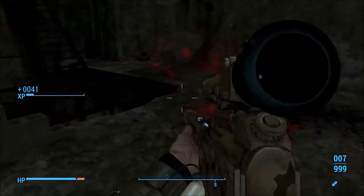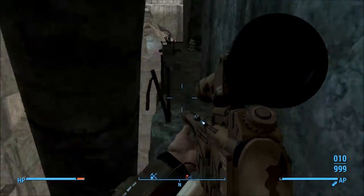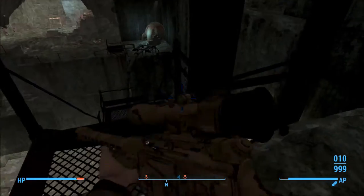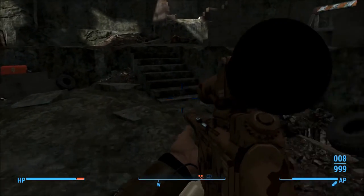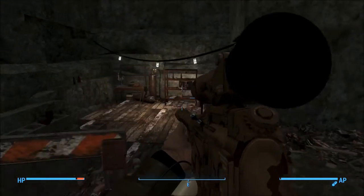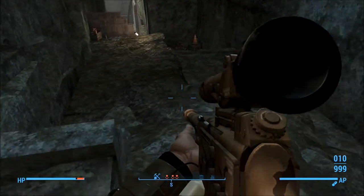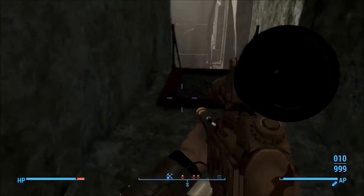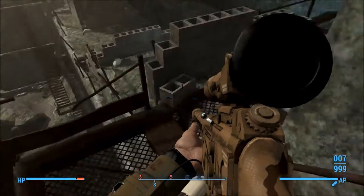Dogs are also quickly eliminated. The ranged and close range potential of this weapon are somewhat unmatched by the hunting rifle — never in a million years would the hunting rifle be this effective. And this is only using .308 rounds. So if you do have a lack of .50 caliber rounds, you can still use this weapon and be quite effective, though it would probably be much better with .50 caliber ammunition.